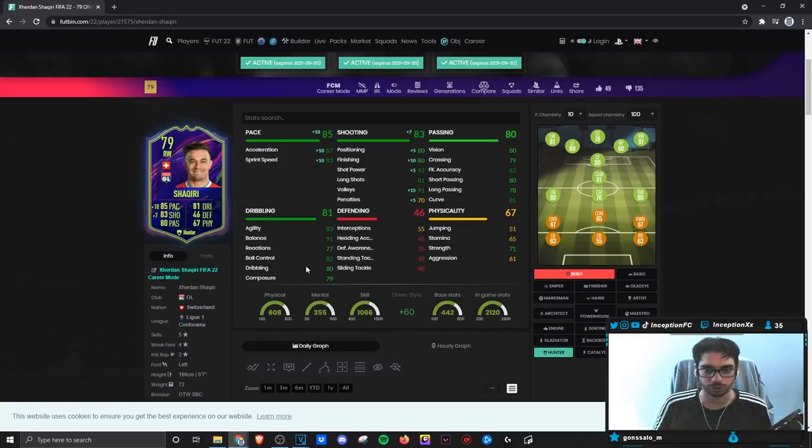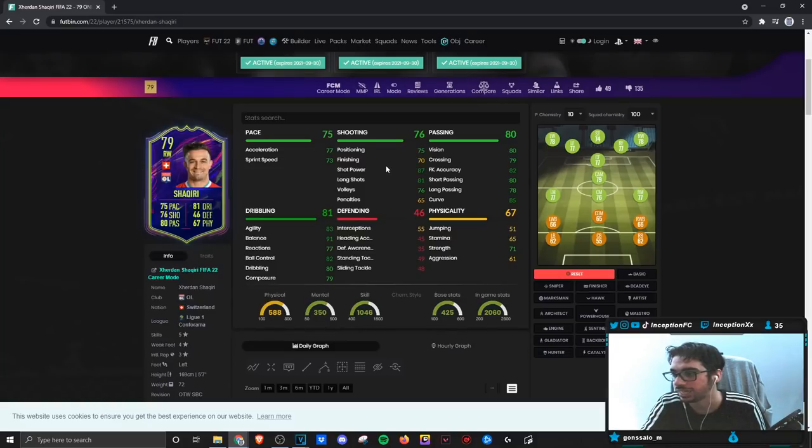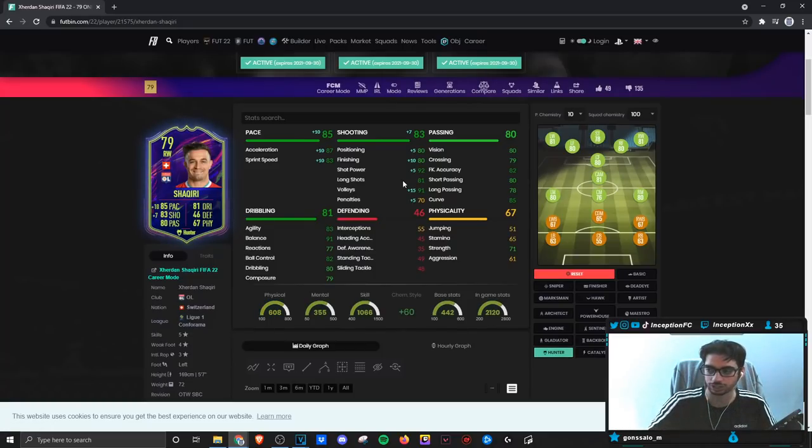Which is, like, the first time that this has happened in years, in my opinion. Like, with Ronaldo, I was trying him out with a hunter chemistry style and I could give him an engine if I want, but we'll see in-game when we're trying out this card. With base card stats, he does have 70 finishing, so you do want to improve that as much as possible. We're giving him a hunter to give him that shot power boost and all of that good stuff.